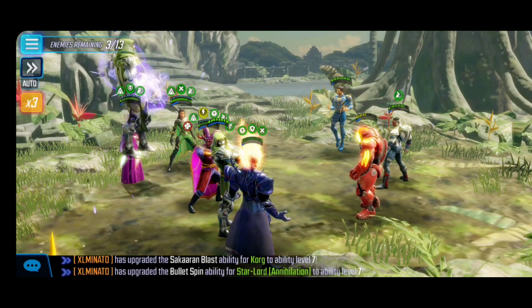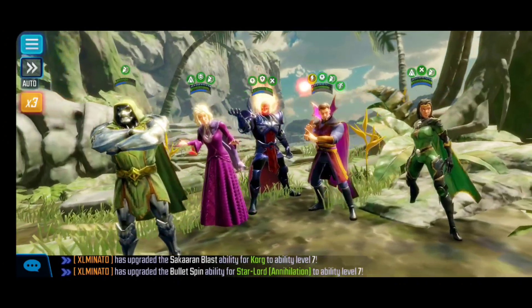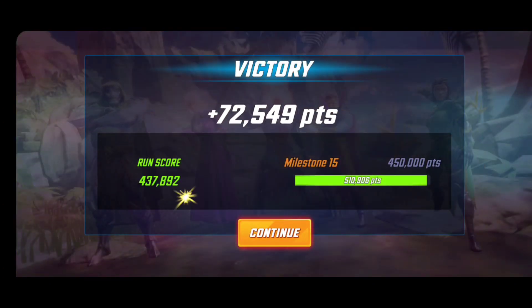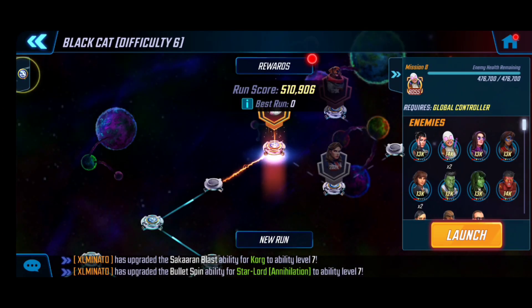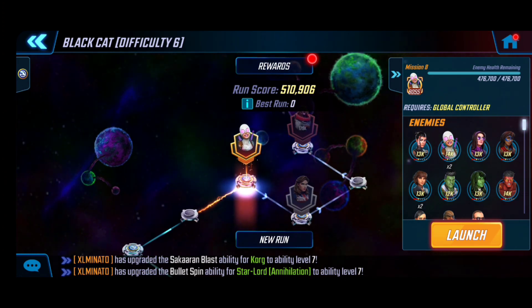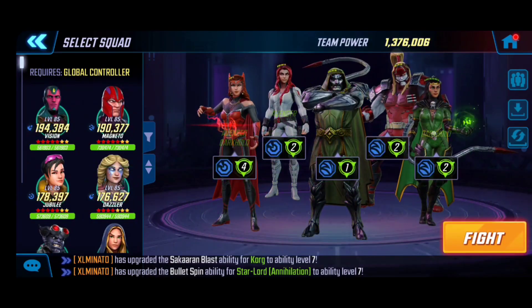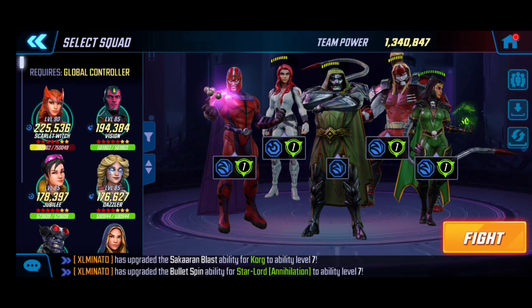One-shot, two-shot most of these guys — super easy. What also helps is that we activated a lot of those buffs, doing more damage, especially as we saw in the brawler stages. Star-Lord Annihilation and Thor are both brawlers too, so they got that value. Global Controller — this is the second and final Global Controller stage. We'll go back to our default team, and I think Magneto is a good slotting character because we're going to be using him even for one turn.